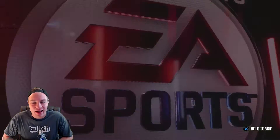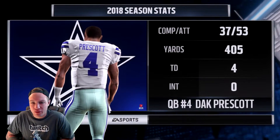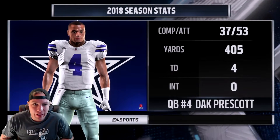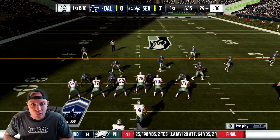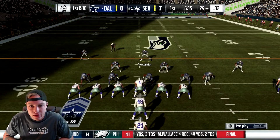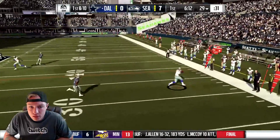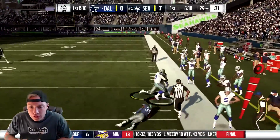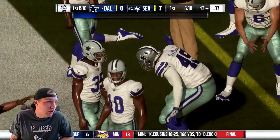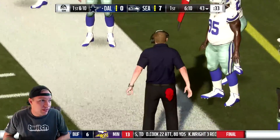He scored and he dabbed on them! Here comes Dak Prescott — let's see his stats for the year: 37 for 53, 405 yards, four touchdowns, no interceptions. Kind of what I expected from Dak Prescott, he's a good quarterback. The only way we're going to beat these Cowboys is if we can stop Ezekiel Elliott. If we can't stop Zeke it's going to be a bad day. They ran play action like it was nothing on us.